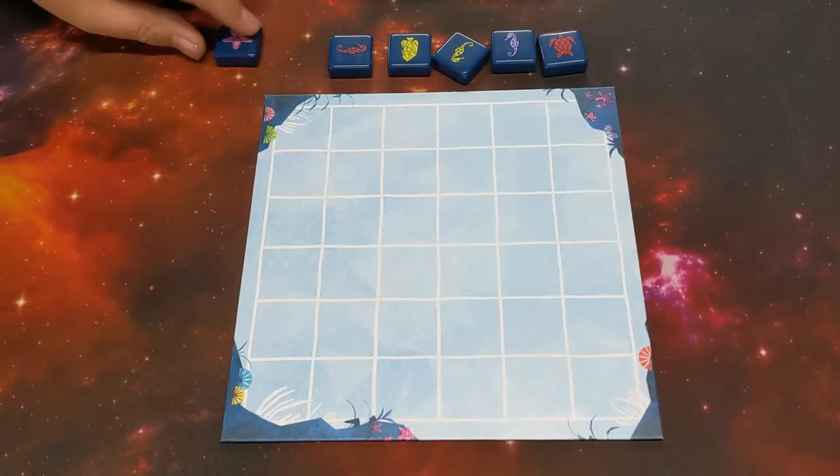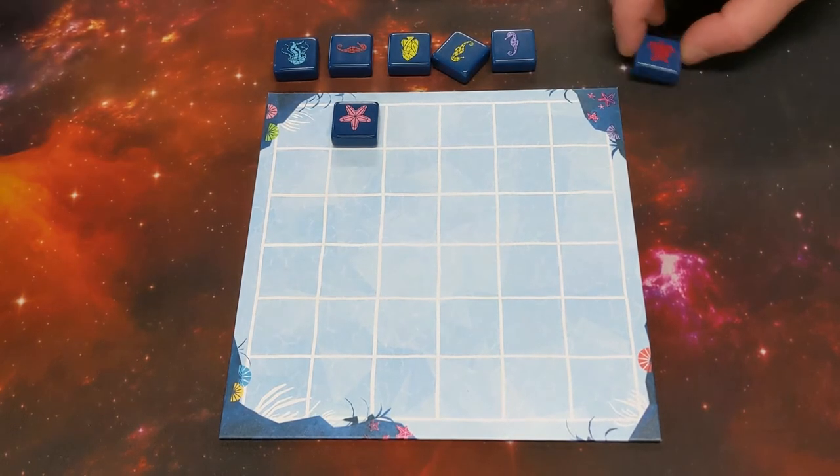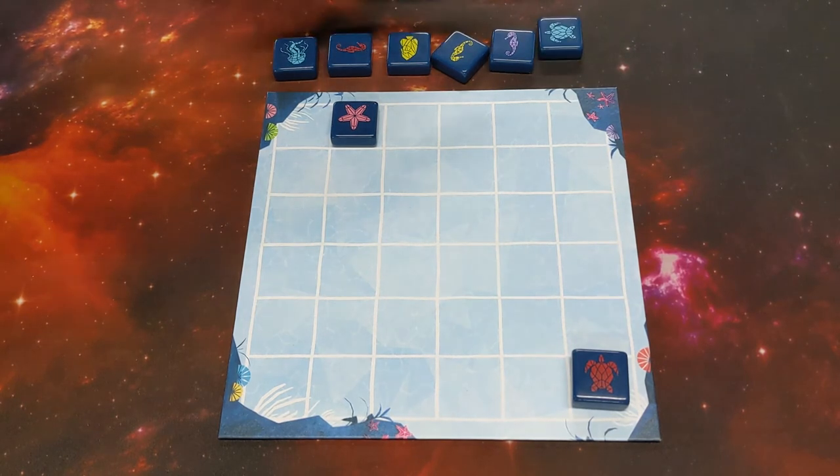The core of this game is set collection. You'll both be using the tiles — one of you will be trying to collect sets of colours, the other one will be trying to collect sets of creature type, so you can see there's seahorses, crabs, turtles, etc.